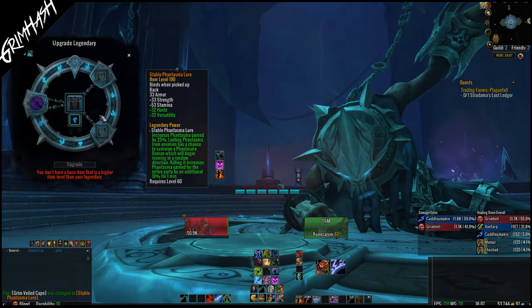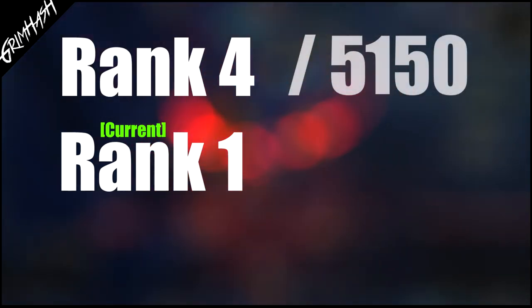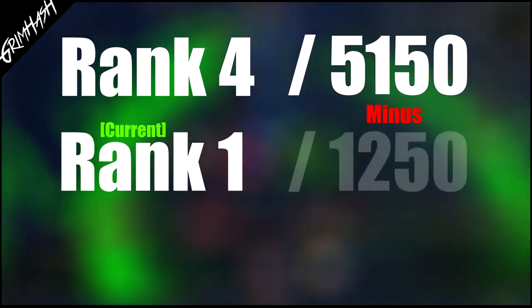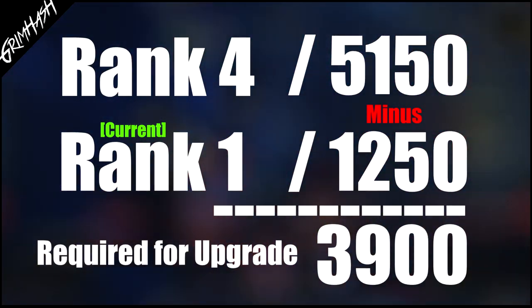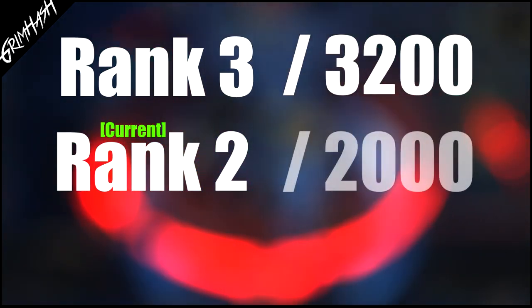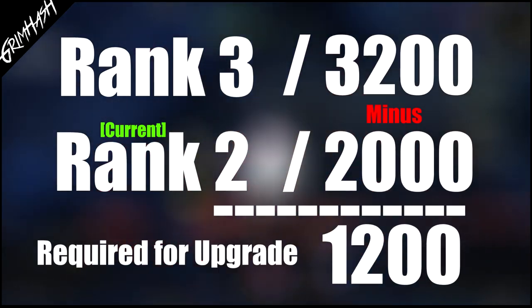This is really the bit that confuses people, because whenever you look up online how much a rank 2 or rank 3 legendary costs, you'll see the 2,000 or 3,200 listed. So people think they need to collect another 2,000, 3,000, or 5,000 soul ash on top of what they've spent. That is not the case. To work out how much soul ash you need, you just subtract the cost of the rank you have from the cost of the rank you want. For example: you have a rank 1 and want rank 4. Rank 4 costs 5,150 minus rank 1's cost of 1,250, giving a total of 3,900 soul ash needed. Another example: upgrading from rank 2 to rank 3 costs 3,200 minus 2,000, which is simply 1,200 soul ash.